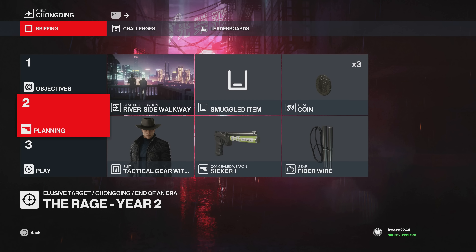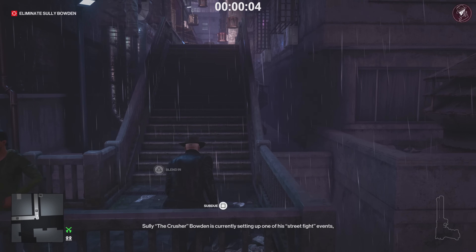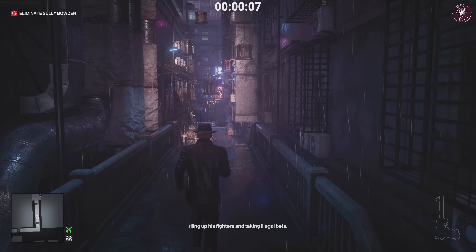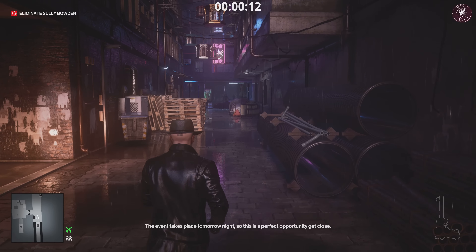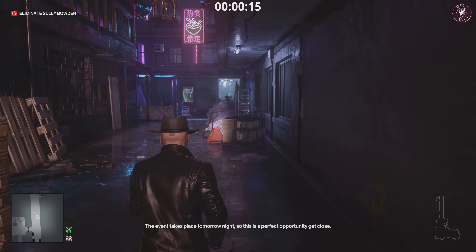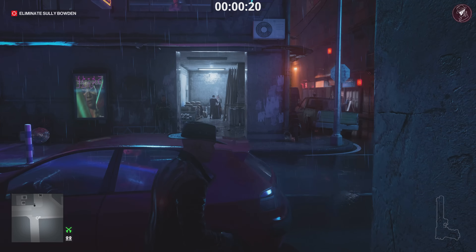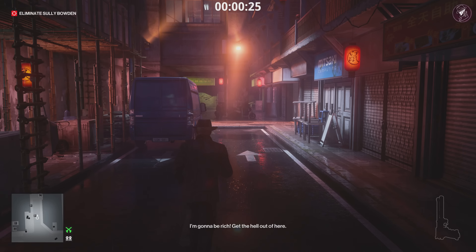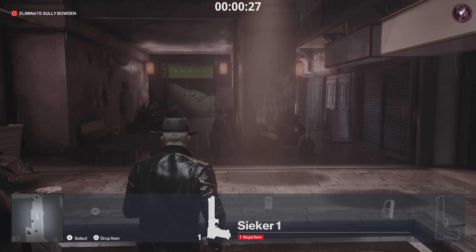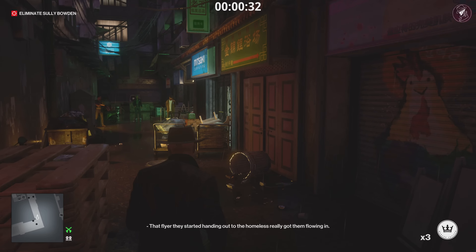For method three, we're going to go Silent Assassin suit only with a fiber wire. We're going to start on the riverside walkway, bring along a Seeker One, and of course the fiber wire and coin. Overall this method is actually really easy despite being Silent Assassin suit only and fiber wire only. This Elusive Target overall is relatively straightforward if you've got the right equipment and know exactly what you're doing. When you've got the Seeker One, anything is possible — I highly recommend unlocking it. You get it from Haven Island, and if you haven't got the Gold Edition of Hitman 2 Access Pass, I highly recommend buying it just to get this item. The medic gas device is also a very powerful tool.